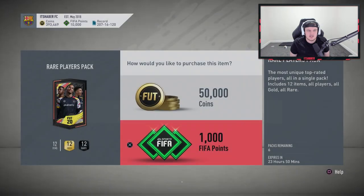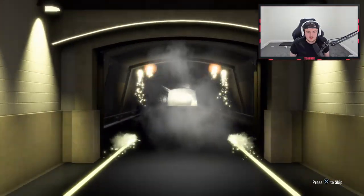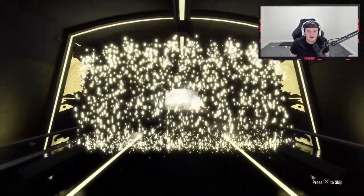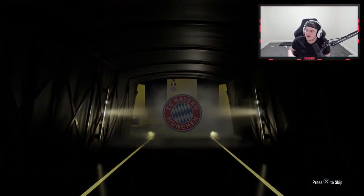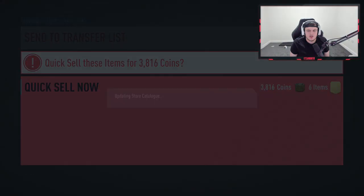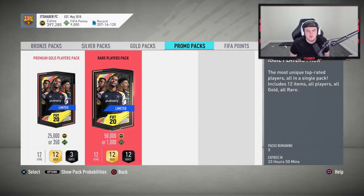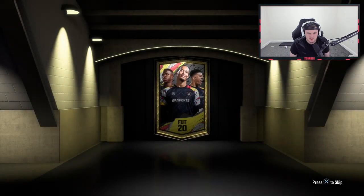Six left — come on! I haven't packed a huge player on my account in a while. It's Talisca — no one cares about Talisca, we want a center back. If it's a non-walkout, it's not looking good. Three opened so far, five left — can we get anything good in one of these five?